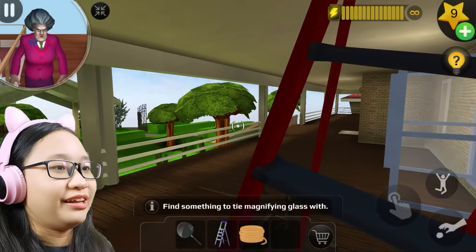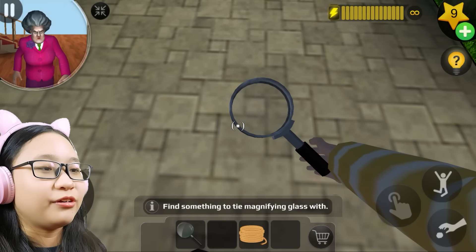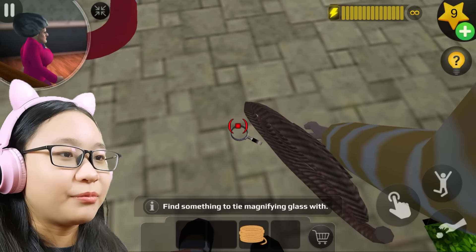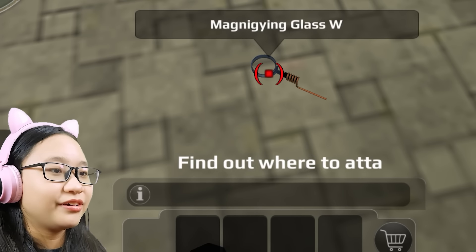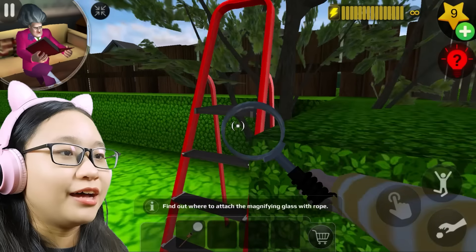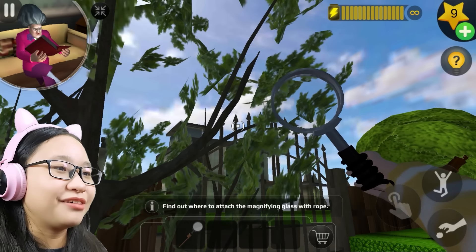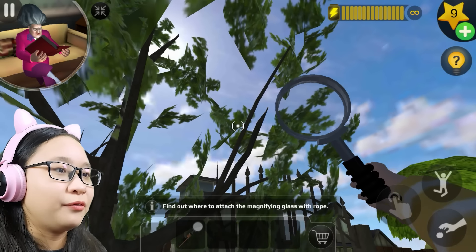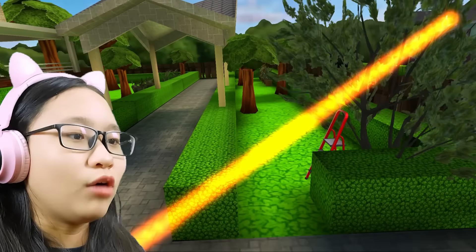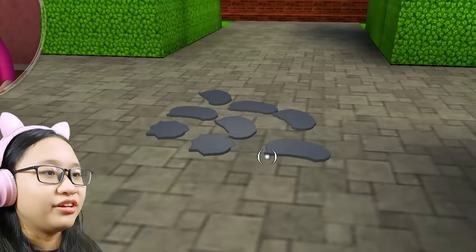Let's put the ladder here. Do I need to tie the rope to the magnifying glass? Here's the rope — let's tie it. Come on, there we go! Find out where to attach the magnifying glass with rope on the tree — right here. Oh no, I didn't mean to close the gate! Right here — there we go! It didn't fall down this time. Oh gosh, that's the melted magnet!